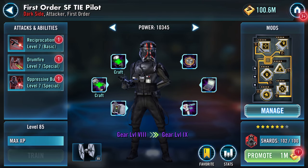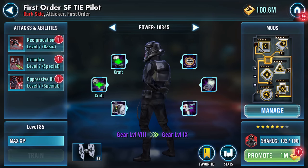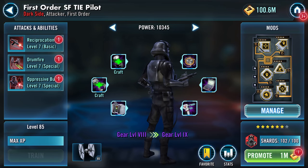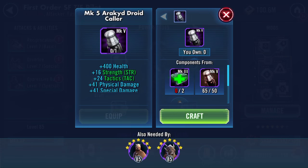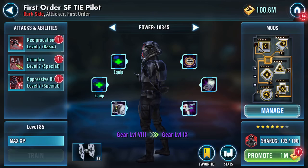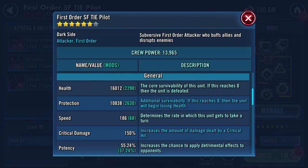I can't believe the amount of gear I'm about to put in here. Hopefully everything's going to be green for a while. I can't get into gear 12, I know this is probably going to be anticlimactic. So with the bad mods that are there: sixteen thousand health, ten thousand eight hundred and thirty-eight protection - combined that's just under twenty-seven thousand health and protection.